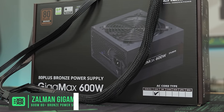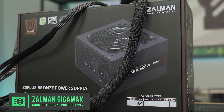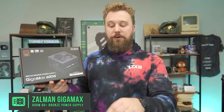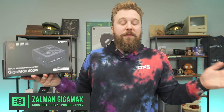To power this build, we're using the Zalman Gigamax 600 Watt 80 Plus Bronze power supply. It's readily available on Amazon, 600 watts is more than enough, and there's room for future upgrades since this GPU and CPU are pretty power efficient. If you don't want to build the PC yourself, you can go to pcbros.tech — use code ToatyBros200 at checkout to save 2% on your purchase.